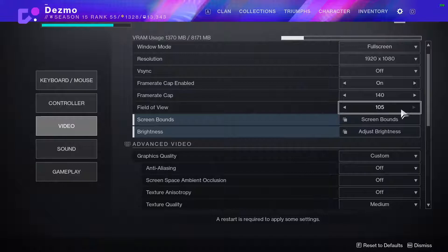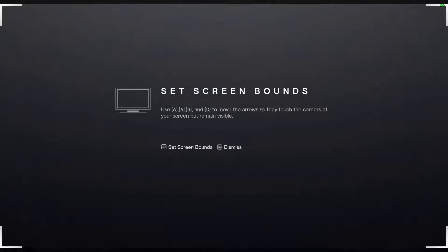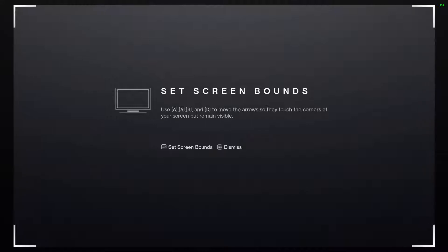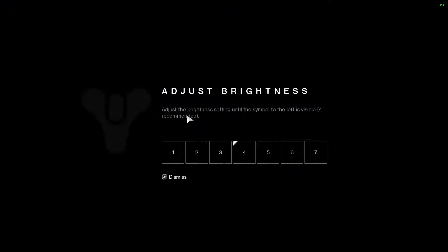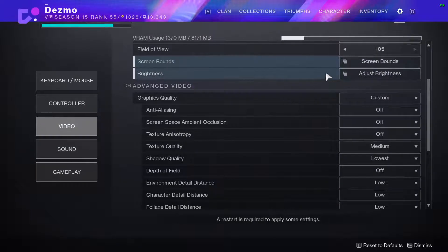Field of view — I prefer to have mine all the way up, but you might want yours slightly smaller. Screen bounds doesn't really matter. Some people like to have it smaller so that their radar and UI are closer to the center so it's quicker to see — but that's just hyper-competitive stuff. Brightness entirely depends on how bright your monitor is. I would follow mostly what the game says — to tell the symbol on the left is just barely visible. That will depend on your monitor's brightness.